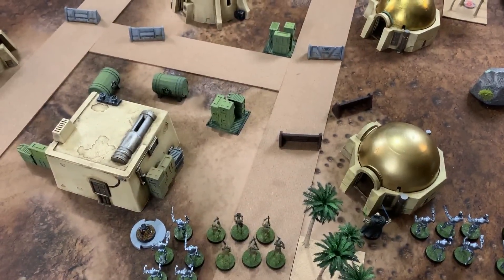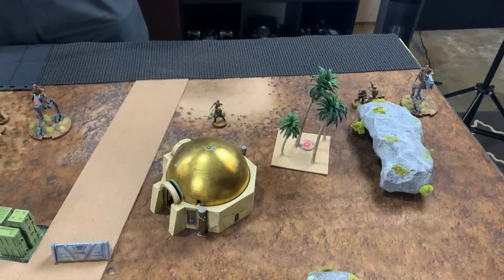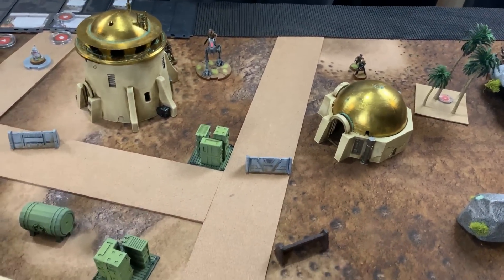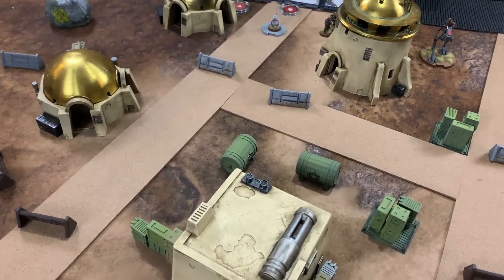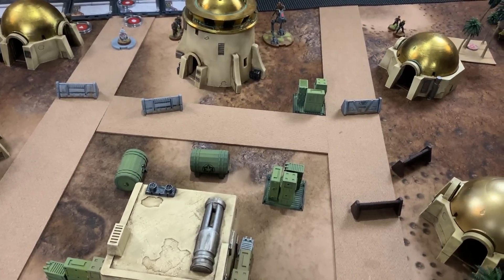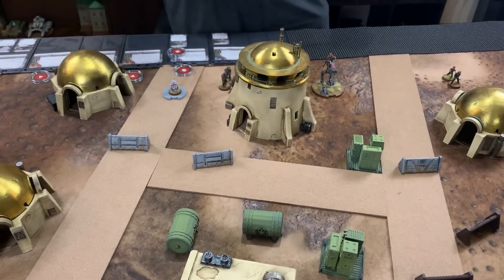The battlefield is a little city surrounded by rocks on the outskirts. The rocks are cover two for everything including AT-RTs. The trees are cover one and impassable for vehicles but open terrain for troop units. Buildings provide cover two, and barricades placed by both players provide cover two and are difficult terrain — cover for Droidicas but not AT-RTs.